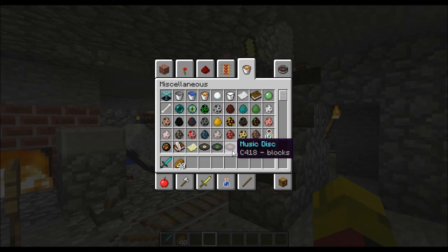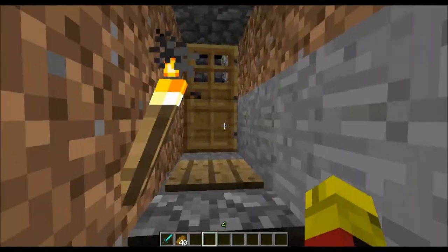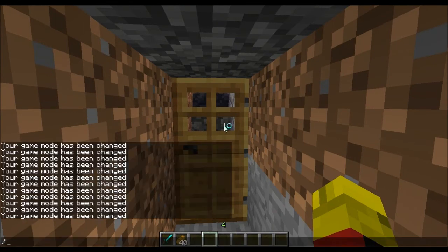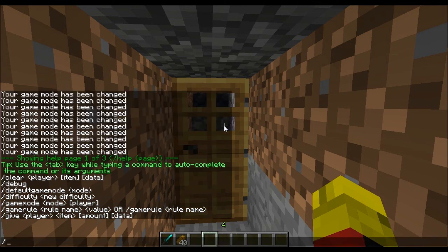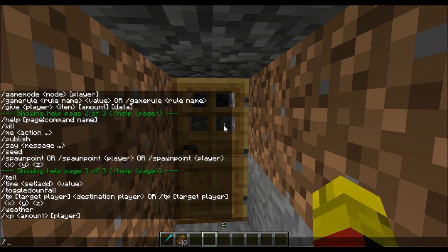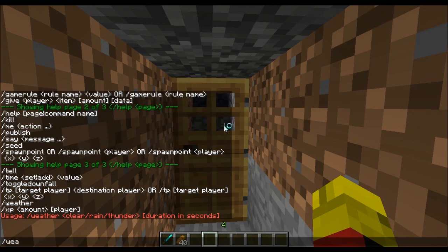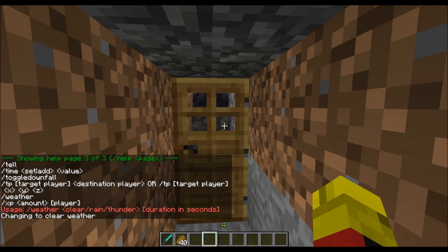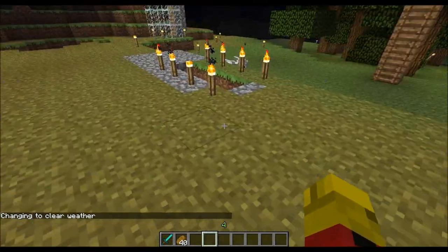There's a zombie pigman wandering in and out of my house now, which is fair enough. I think that's most of the mobs taken care of, but the wither boss I'll be taking care of in a proper video at some point. Can I change the weather using these commands? Weather clear. Changing to clear weather — got rid of the horrible rain.